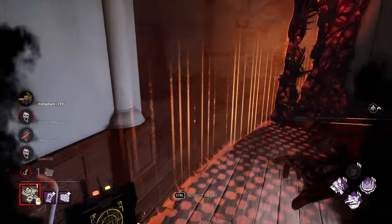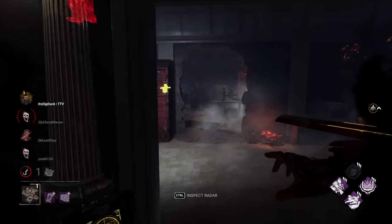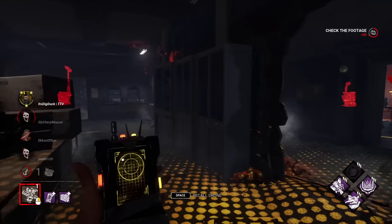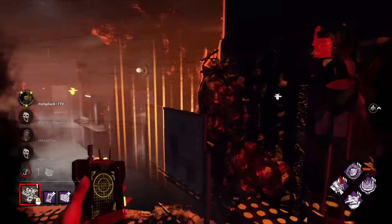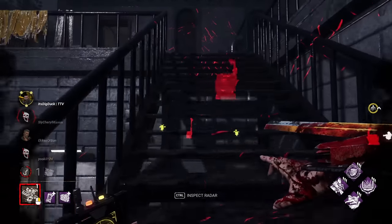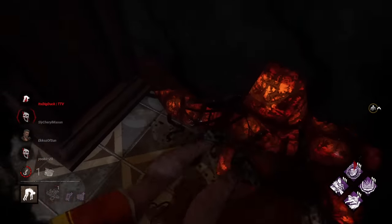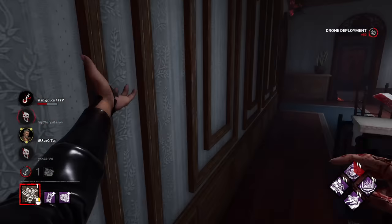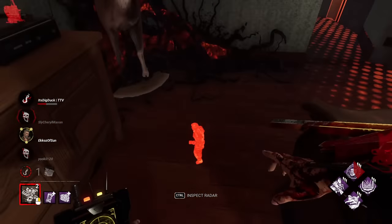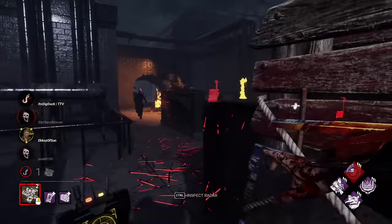It's marking somebody — I think it's this one down here. Remember, us being undetectable is going to linger for a little bit longer when we come out of there. It's going to be a really interesting sound with my terror radius being all over the place. He's marked — he's at main, perfect. Let me kick a gen and see if I can find Vittoria. We have somebody marked, so we can use our power to be undetectable here for a little bit. That's huge — that is so big. This is going to be a second hook, which means we're not going to have to worry about finding the hatch just yet.